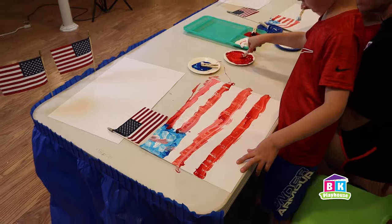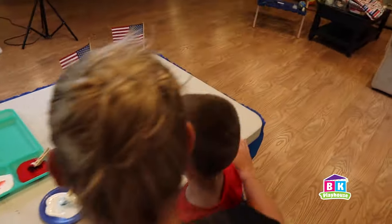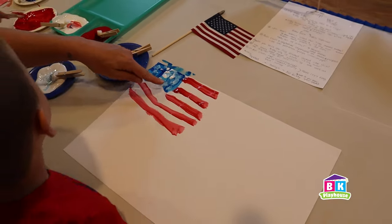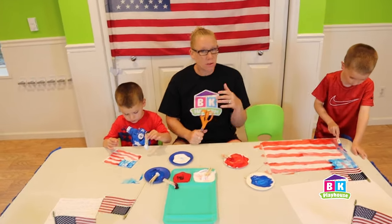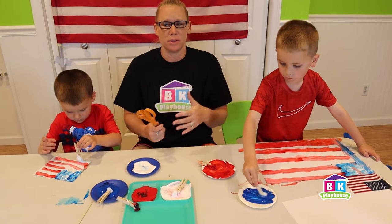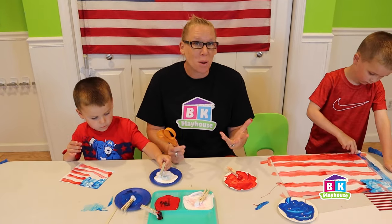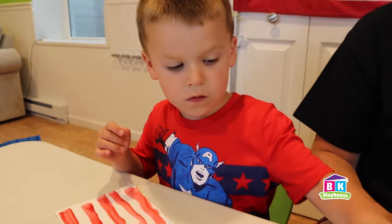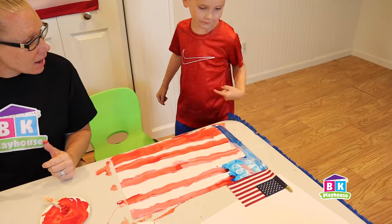This looks so good. All done. Nice job, Caleb — this is so good. Check it out, you got your red and white stripes, and you have the blue with the white stars on top. Nicely done. Now if you don't have all of these supplies at home, you can use anything — construction paper, paintbrushes, crayons, markers. It doesn't matter. I even made a stick.